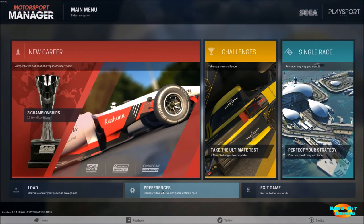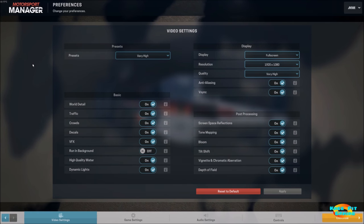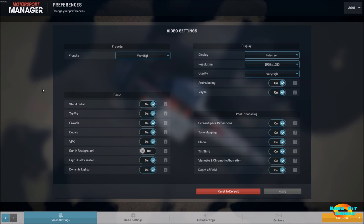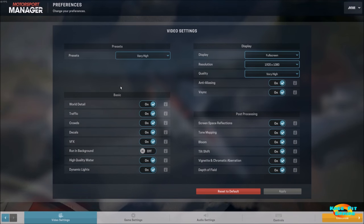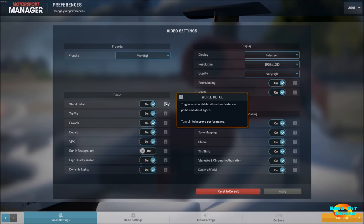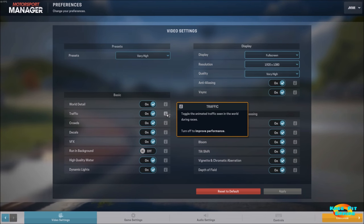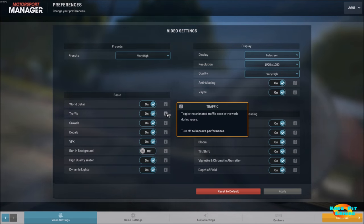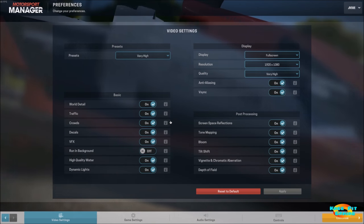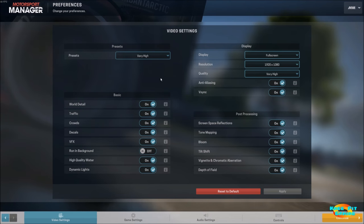Let's take a quick look at the preferences and see what kind of various settings we have. The video settings have multiple presets here all the way from low to very high. What you see here are the presets that it automatically loaded for my particular computer configuration. One thing I will say right up front is this game does a wonderful job of tool tips and help screens that pop up if you have any question about what anything on the screen is at any time, whether it's during the race or while you're managing your team.